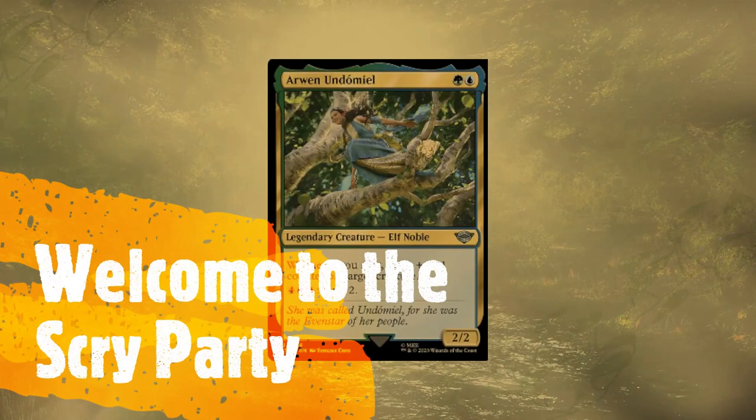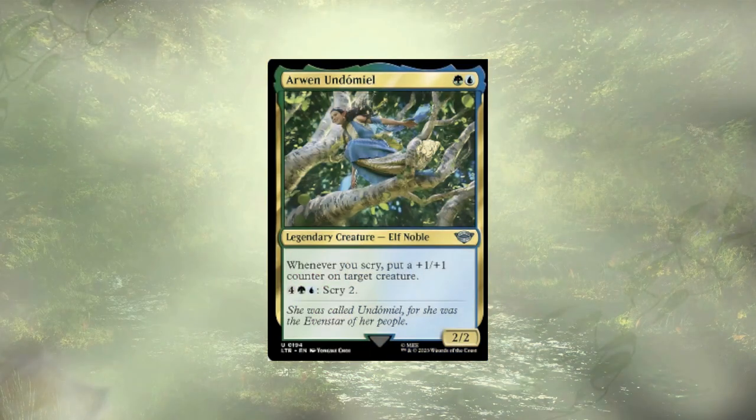What cards are taking their place? We have Arwen Undómiel — I'm probably butchering that name, apologies to any Lord of the Rings fans. We're getting rewarded for all the scrying that we're doing, and she has an admittedly expensive scry built in, but if we have excess mana and wanted to scry, we could. Delighted Halfling is up next — definitely an MVP from this set. It goes in any green deck: a 1/1 for one that can tap for colorless or any mana color to cast a legendary spell, and it prevents that legendary spell from being countered.